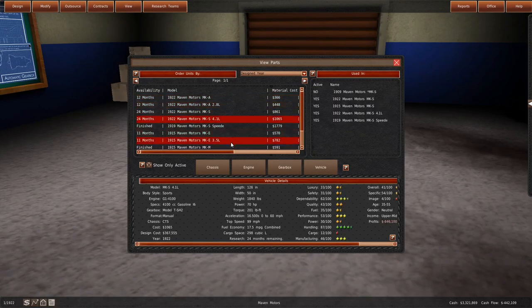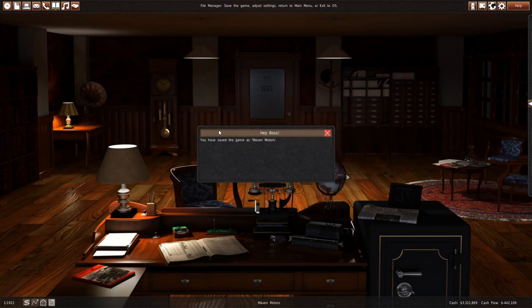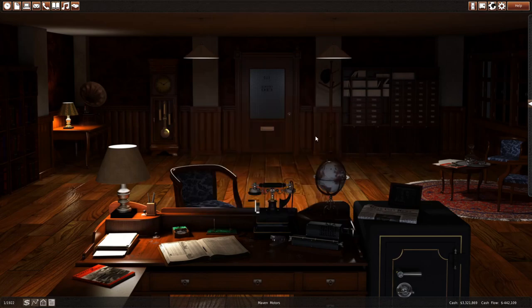We've got the MKA, MKS, and the MKE in our lineup. What we're going to do is save the game. We've been going for a bit of a long one. Next time I'm 100% going to make it go faster because we are dragging along here. It's a tough game and there's a lot happening. Especially as we add more models to the lineup - as this game gets later, let's say we have like 30 models, it takes literally probably 40 minutes just to make a new generation of everything. It's crazy but I love it.